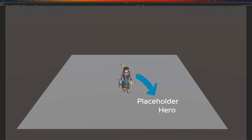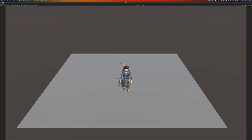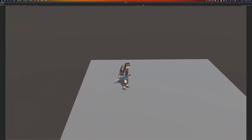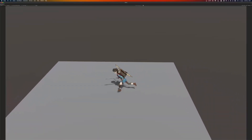Meet the placeholder hero in my game, The Adventurer's Tavern. Currently, he can run, he can fight, and he can roll.